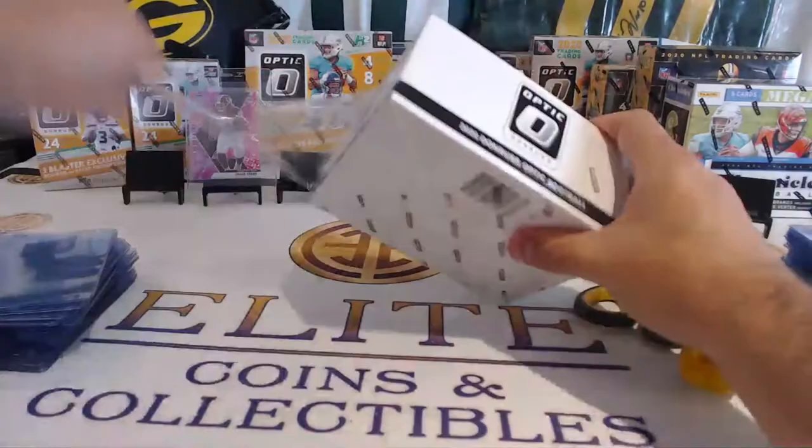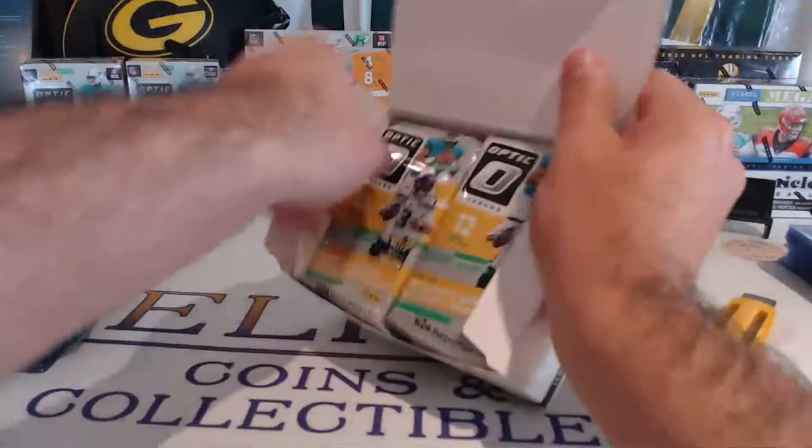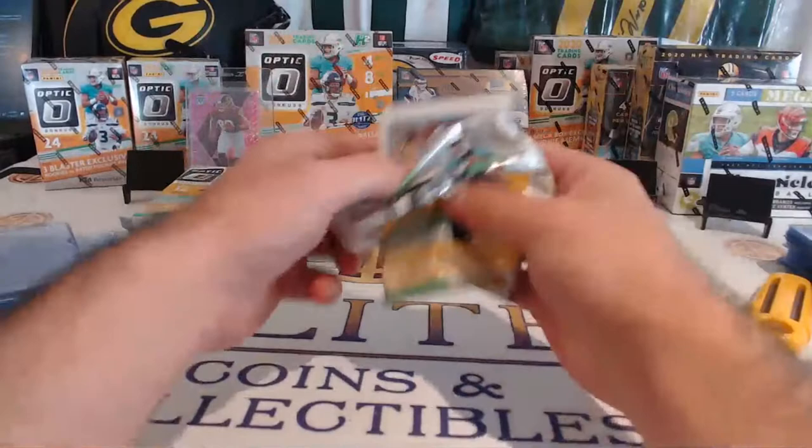We're going to do it a little differently — we're going to do this and the Blasters and then do the Megas. Starting off with some more Salo Packs. Box number one of our 10-box break, here we go. Break number three, five, two. Left to right, here we go.